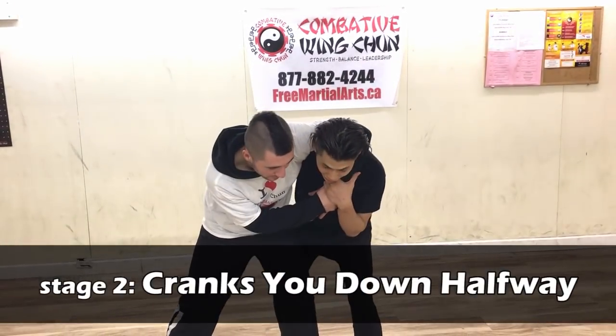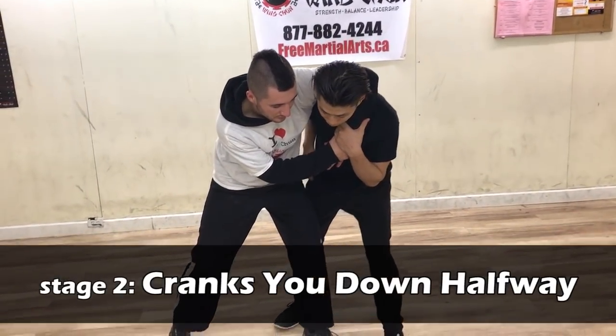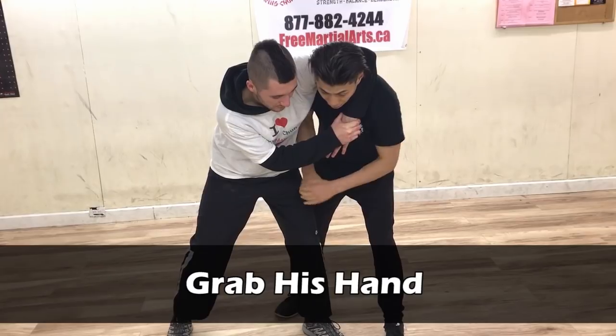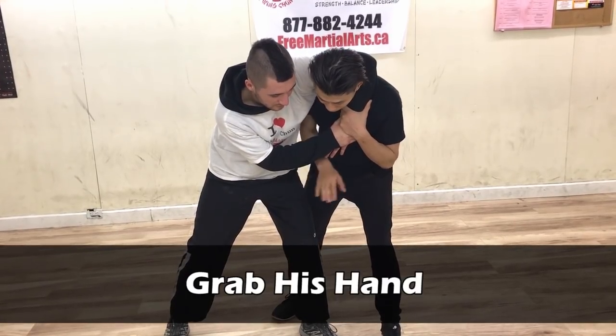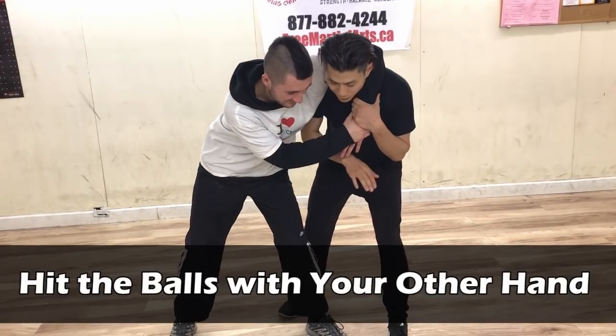If you can get out of stage one, then that's the best. Stage two — let's say you don't have time and you're punched down to here. In this position, you want to put your hand here again, but then you've got your hand here. You can flick the balls right here — flam it.